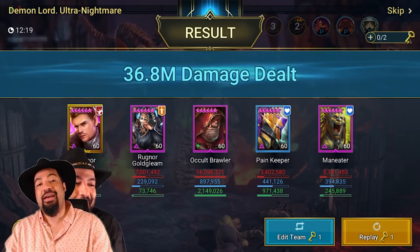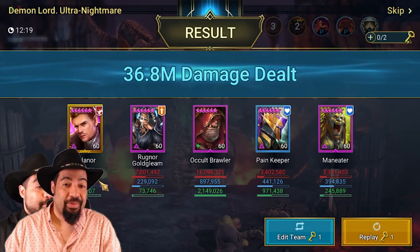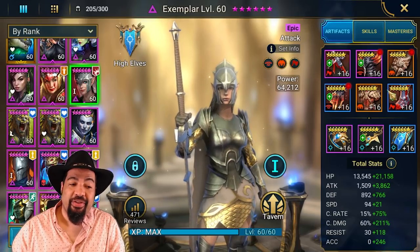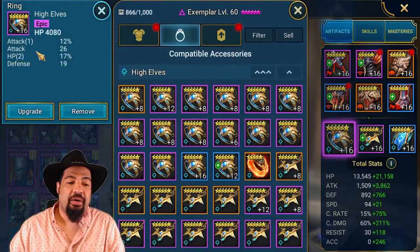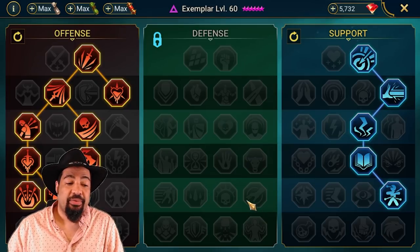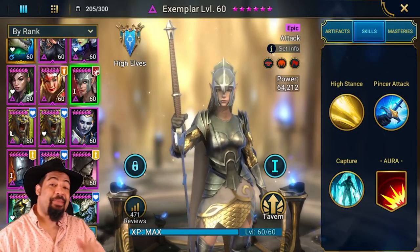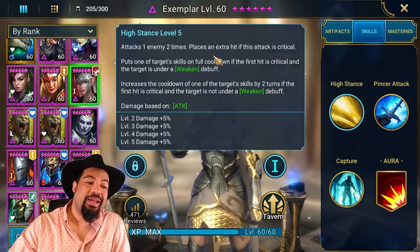The next champion is Exemplar. Ragnor is one of my favorites; Exemplar is one you use if you have her. You can see similar damage — about 5,300 attack, a little bit less, but it's the same gear. The only differences are the accessories and her slightly lower base stats. Importantly, she has Giant Slayer on her, and that makes a world of difference damage-wise. Her A1 has a 3-hit attack skill.